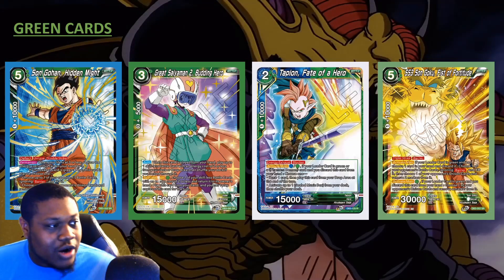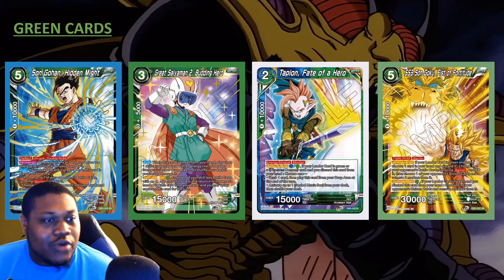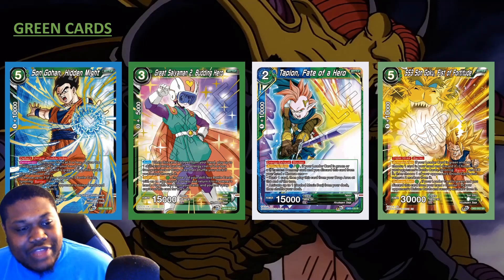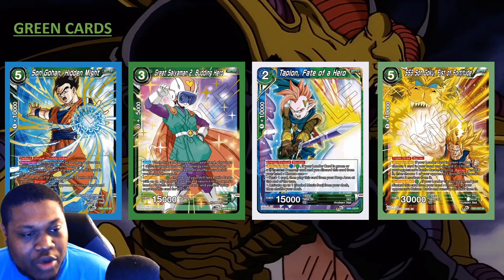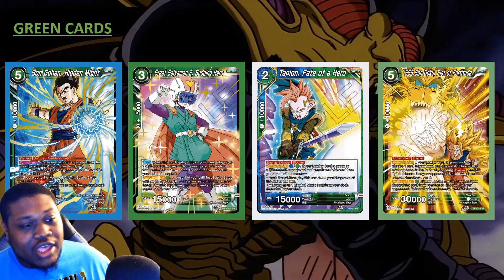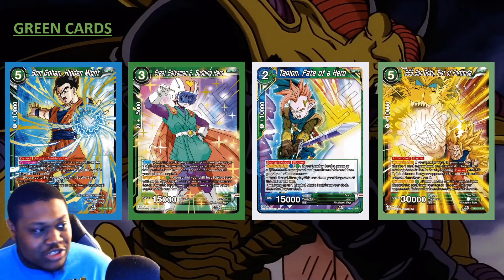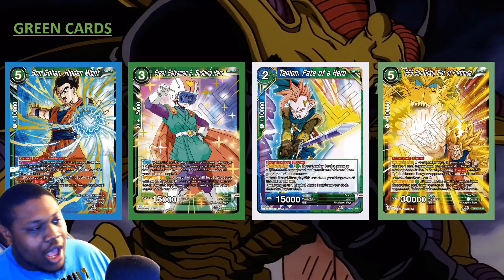Let's start off with the green cards. We've got the five-drop Son Gohan Hidden Might — he has Deflect, Unique, and Double Strike, which are really good stats. Permanent: when your life is three or less, reduce this card's cost by three, so it's basically a two-drop 25k Double Strike with Deflect and Unique. That's really good, especially for aggro.